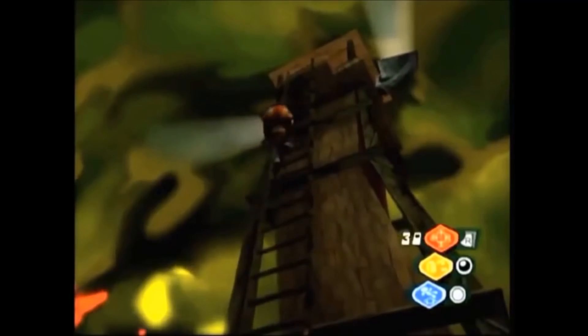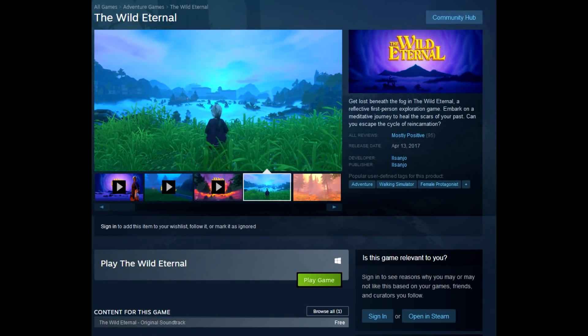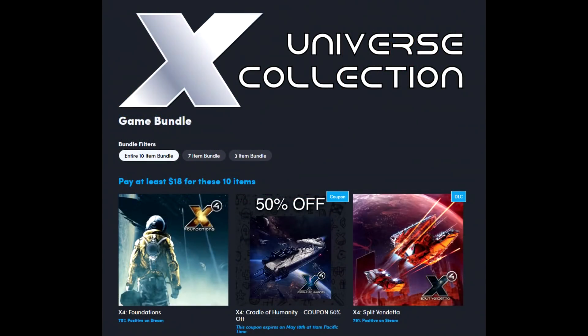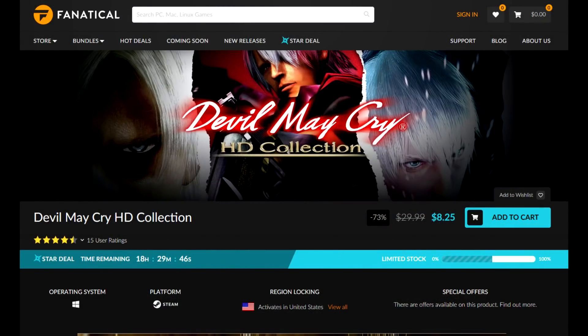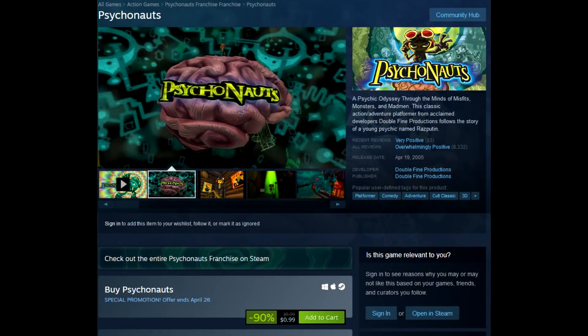But that is gonna do it for me. The Wild Eternal — go check that out, it's available free on Steam. The X Universe Collection, pretty decent, over on Humble. DMC HD Collection over at Fanatical, and then Psychonauts over at Steam for a buck. That's gonna do it for me. Let me know all your thoughts in the comments section down below. Thanks for watching and I'll catch you guys in the next one. Peace out.